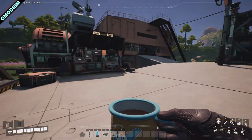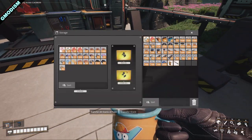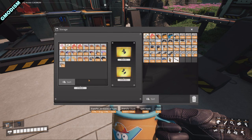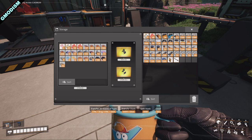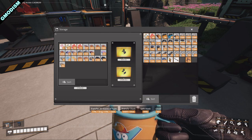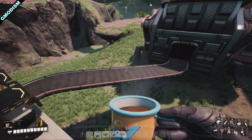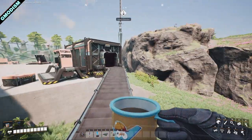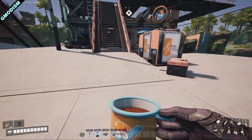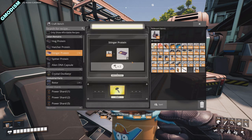One thing that can get us points very fast — to get some tickets in the Awesome Sink — is a new little thing. If we go to Rewards, we have a little Awesome Sink here and you can see we now have something called DNA points. So we go and craft some stinger protein.